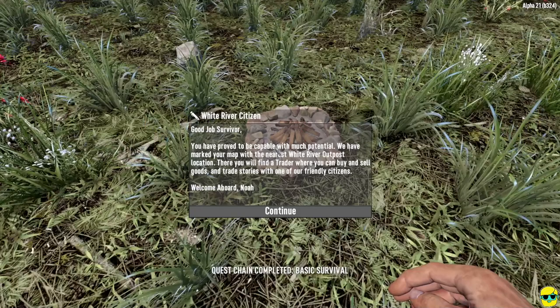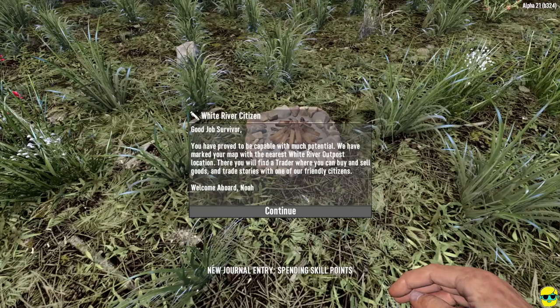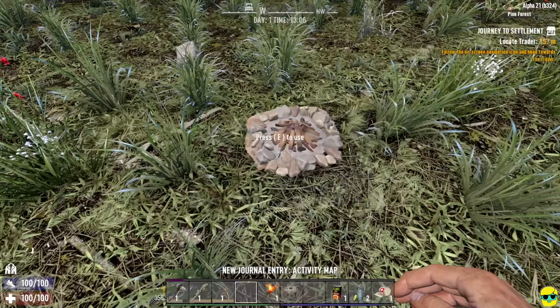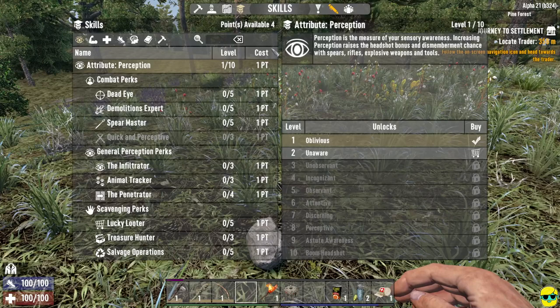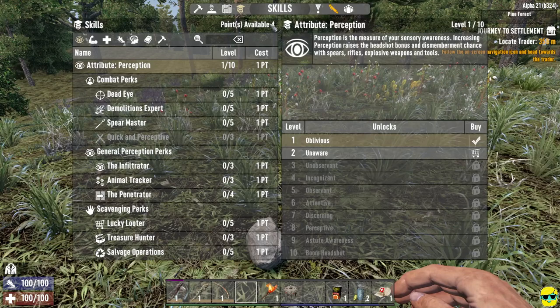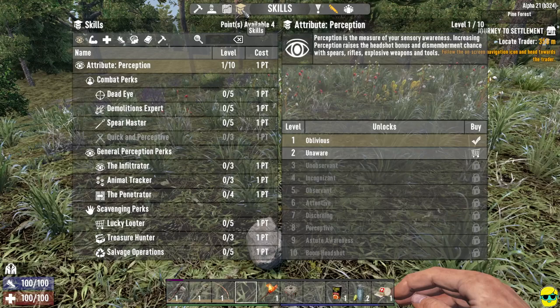After placing the campfire, we get a completion note: 'Good job, survivor. We've marked your map with the nearest White River Outpost location where you'll find a trader.' So we got some stuff for completing the tutorial, including skill points. I wasn't going to spend them until we were finished — you might not even have to complete the tutorial to get all these skill points, but now that we're done, let's spend them.